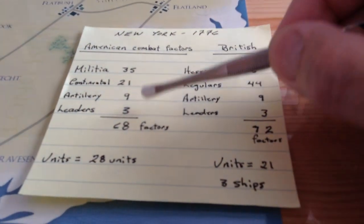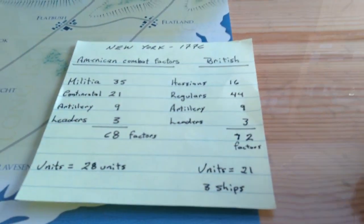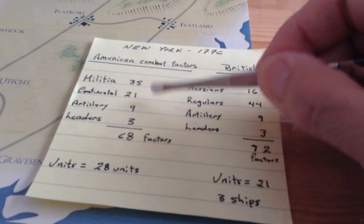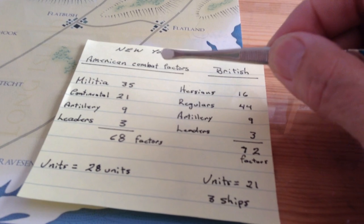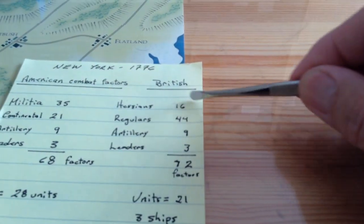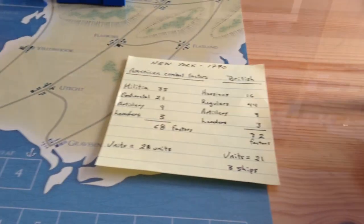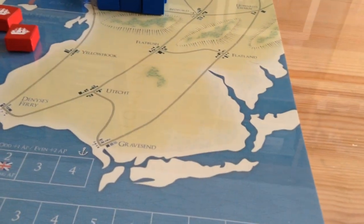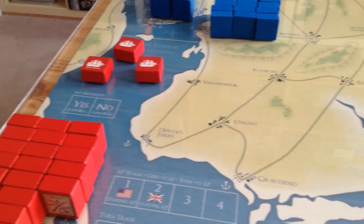Where the disparity comes in is the militia. 35 of those American combat factors are militia, and they break and are very fragile. The British also have 16 Hessians, which are very good against militia units. So the order of battle is interesting to say the least. You have to try to use your troops the best way you can when you get into a tactical battle.